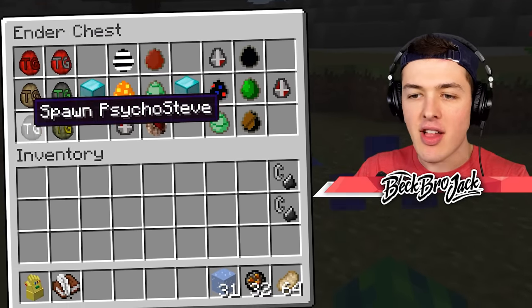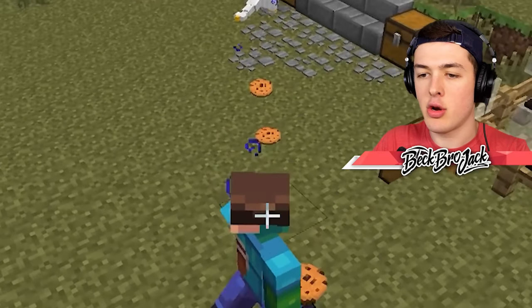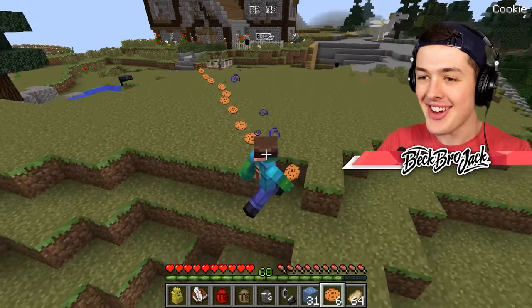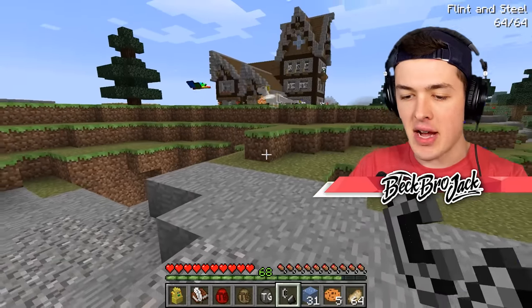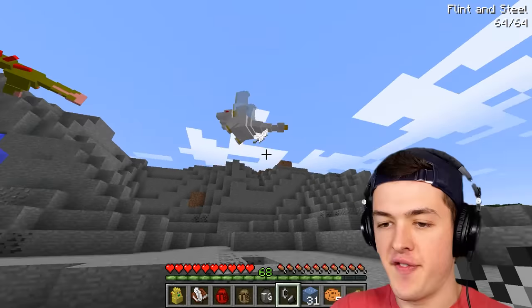Now, if I right-click with the fireball, fireballs will activate again. Over in this chest, we have a ton of challenges, and every single challenge has a diamond block after the Cookie Monster defeats it. Come here, Cookie Monster. Look, cookies. Yes, very yummy cookies. It ate the cookies. Let's make sure his fireballs are indeed activated for this challenge. Stop flying away. I need to right-click you with this flint and steel.